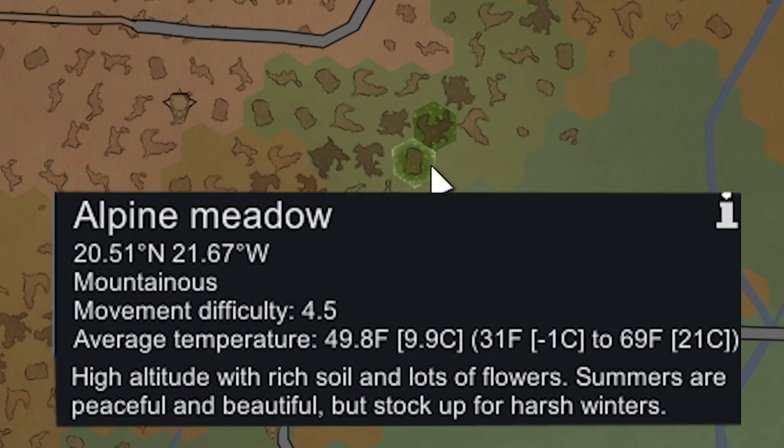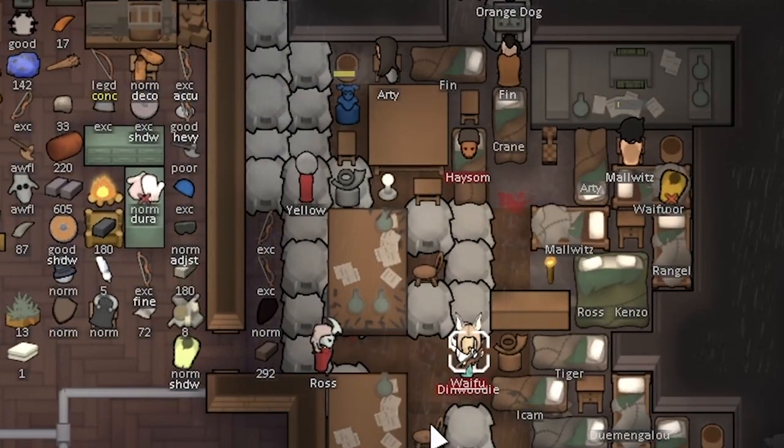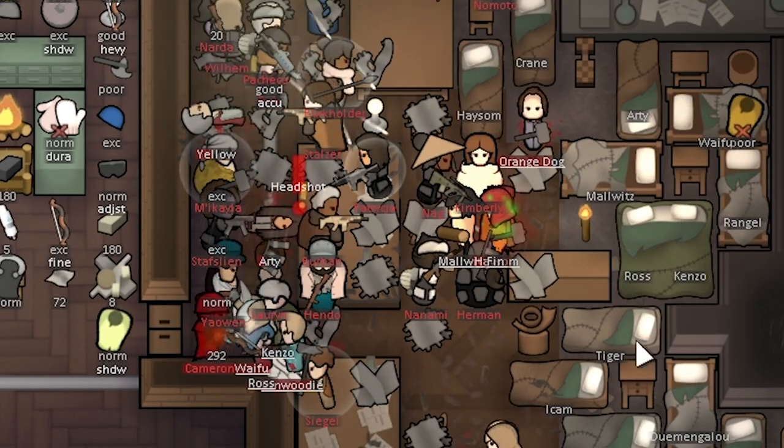It's also a mountainous tile and eventually we're going to want to build into the mountain. Mountains offer really nice defense against what killed us in the last playthrough, which is random pod drops into the middle of your living room.